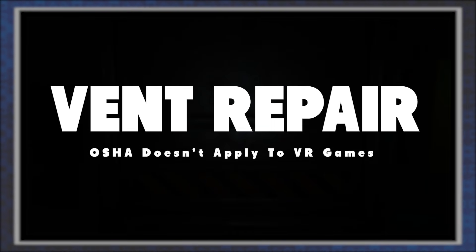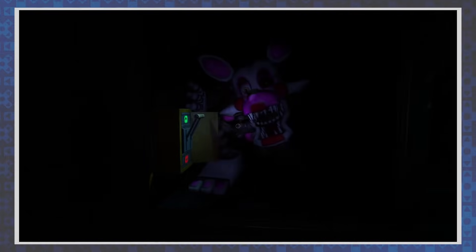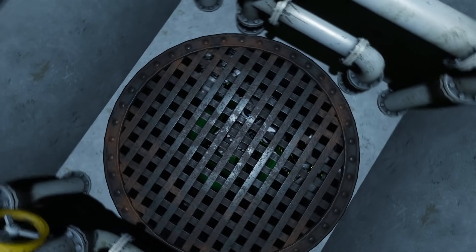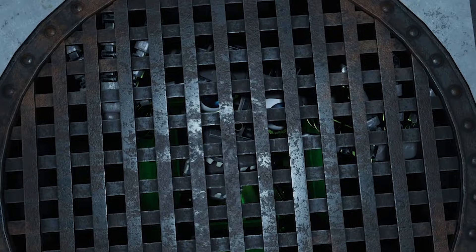Now in vent repair, you have to go through a series of tasks while either Mangle or Ennard keeps watch from nearby. Some could call Mangle's management style overbearing, but I think he really just wants to see you do a good job. While you're working on the vent, if you steal a quick glance downwards, each session has a chance that Endo-02 will be hanging out right below the grate that you're standing on.